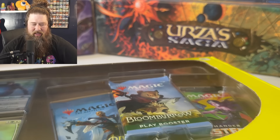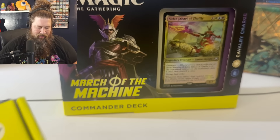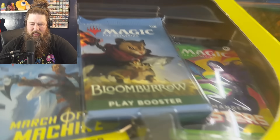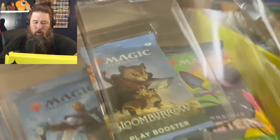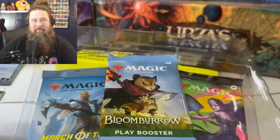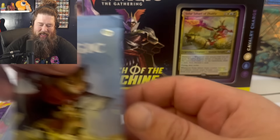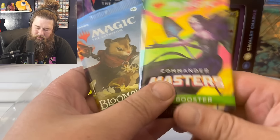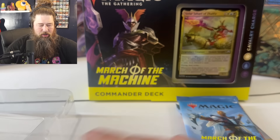So what do we get in here? We get a commander pre-con — it's an actual commander pre-con — the Sadar Jabari of Zelphir commander pre-con. We also get a Bloomboro play booster, a Commander Masters set booster, a March of the Machines set booster, and two promo cards.